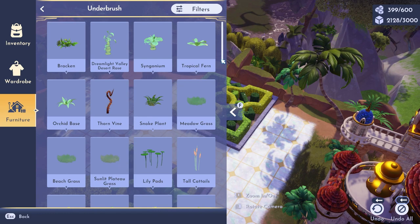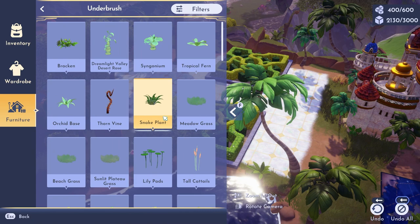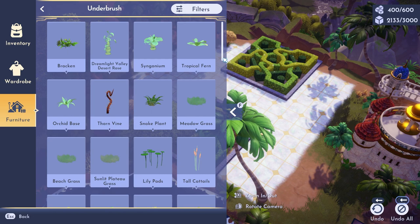Now it's time to add some plants. I love the grasses, and honestly I did not know until I started this build that the grasses — like the one in the upper right-hand corner of the screen by that palm tree — when you click on them they turn into different types of grass. It blew my mind.